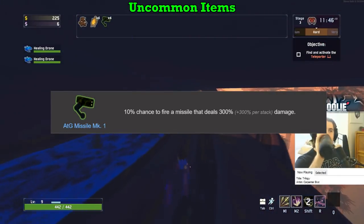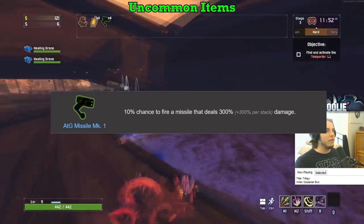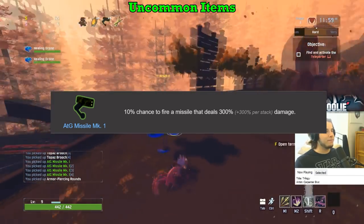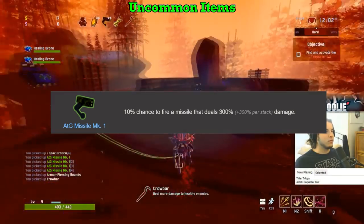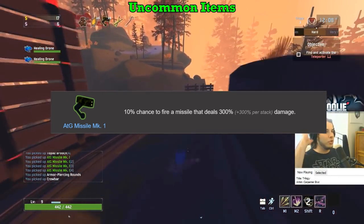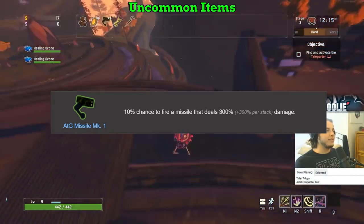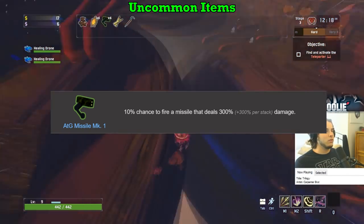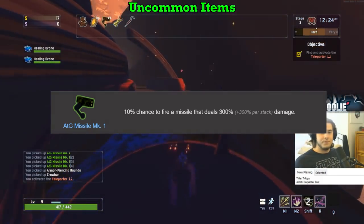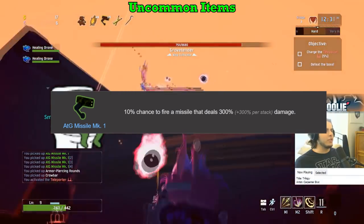Moving on to the uncommon items, or green — the ATG Missile Launcher is an S. ATGs are now a 30% overall damage boost for every stack you get, not just the first one. Getting just 6 ATGs is the same damage as completely maxing out Sticky Bombs at 38 stacks — 6 versus 38. On top of that, there is no hard cap unlike sticky bombs which stop at 100% chance to proc. Each additional ATG provides more damage, not increased chance, which can theoretically keep going infinitely. The overall effectiveness of just 2 or 3 ATGs is absolutely massive and definitely deserves an S.